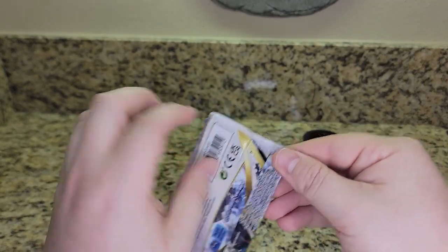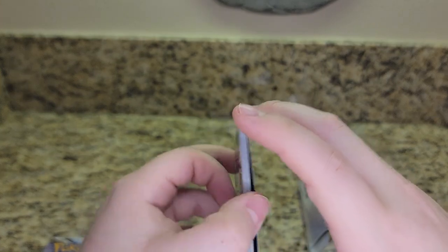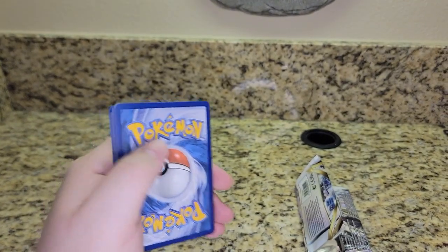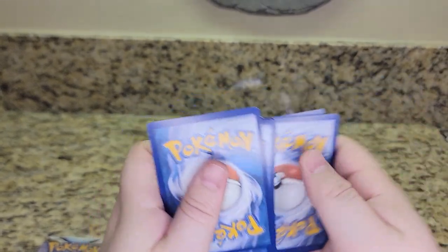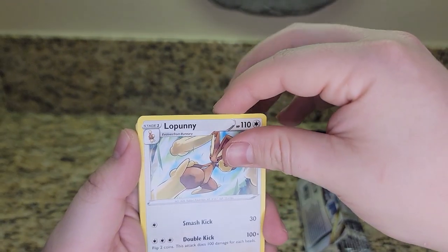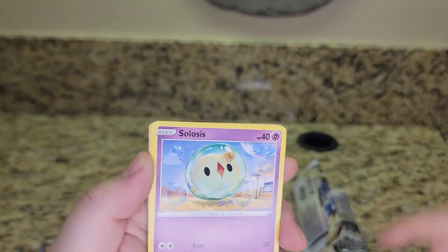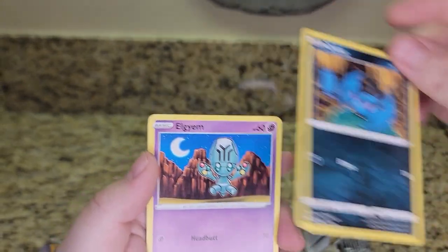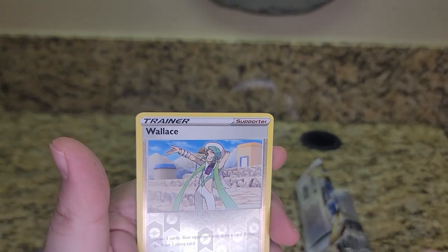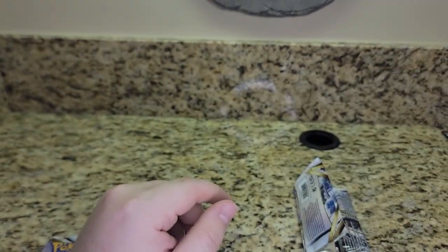We got four packs to go. Let's do our two Silver Tempest and our two Brilliant Stars — and I have something at the end of the video for you, so stick around. It's not what you think — we're not doing a Silver Tempest pack opening at the end. There's a Lopunny, Quadstone, Regenerative Energy, Croagunk, Solosys, Zubat, Elgyem, Foongus. There's a Wallace Reverse, and there's a Delphox normal rare.